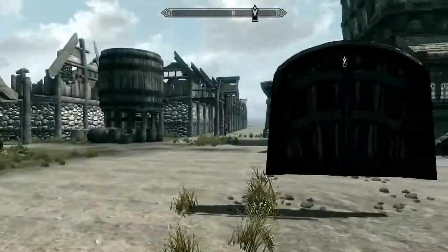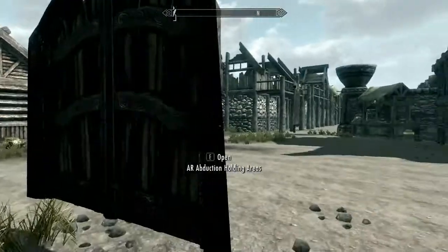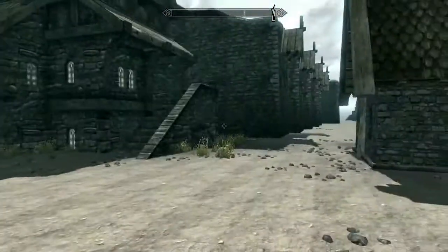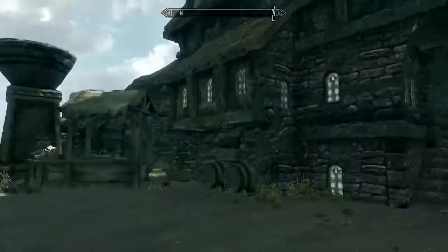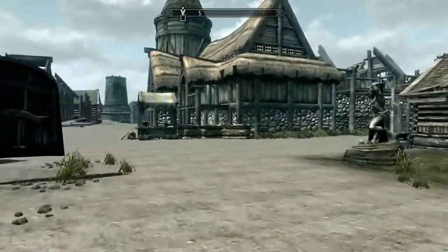We start on the square with the floating gate, as it's called. There's actually another area we can take here — it's really exciting to see. There are four streets coming from the central square in four directions. This is the tavern, on the other side of the square.